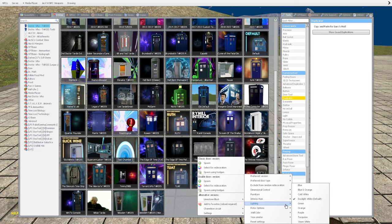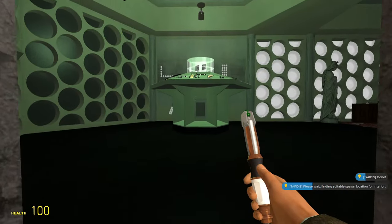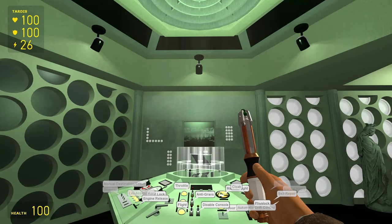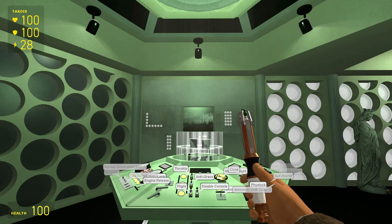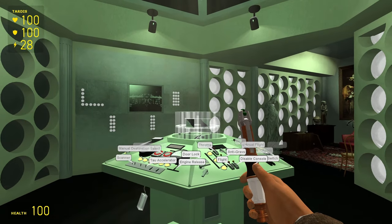I won't spend too long going over each individual option here because there's just so many. First of all there's just the default one, which you've seen all throughout this video — just a nice normal relaxing white colour. So to completely contrast that, here's the green lighting version. This is really kind of in your face, not even necessarily in a bad way — it just kind of looks like Shrek lives here.